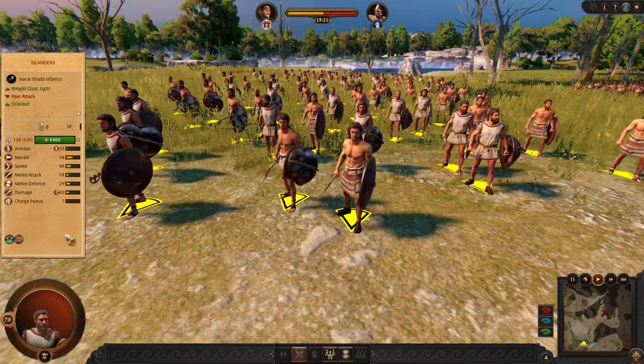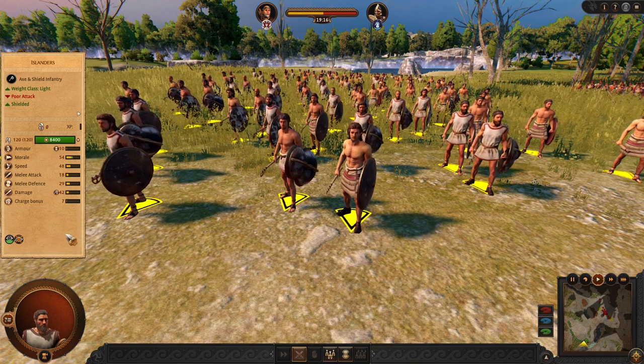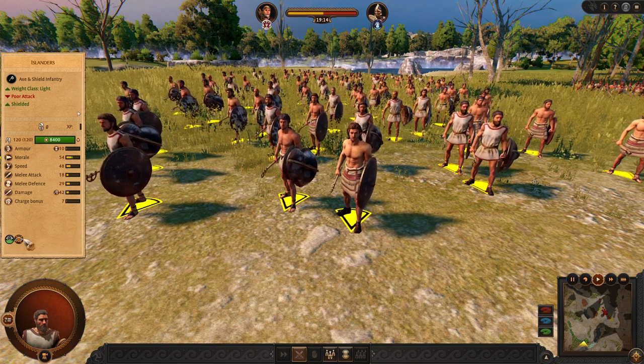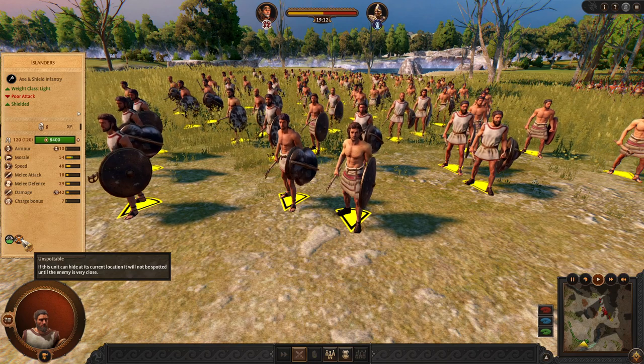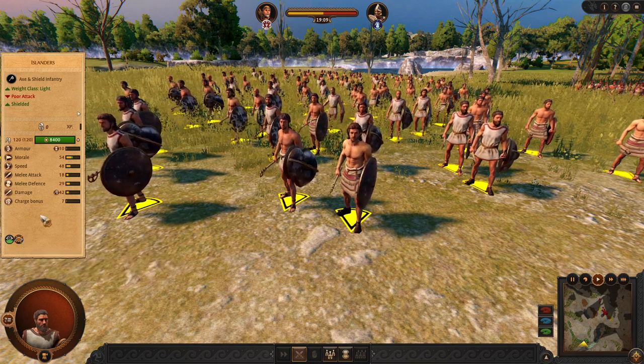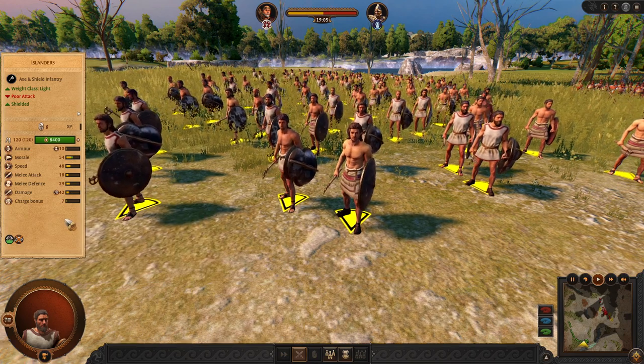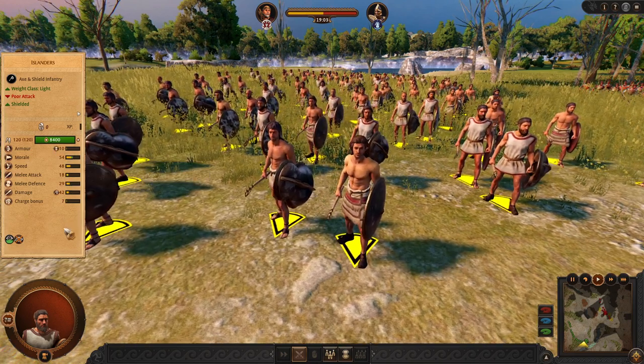We are starting with islanders since we are starting on islands. These guys must use their unspottable ability to get into good positions, otherwise their stats and power are not good enough to survive.